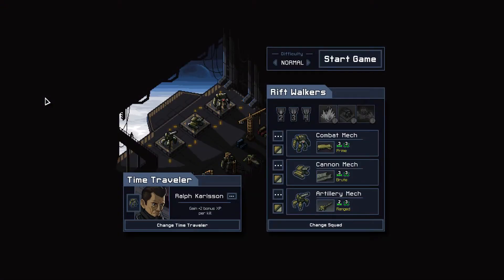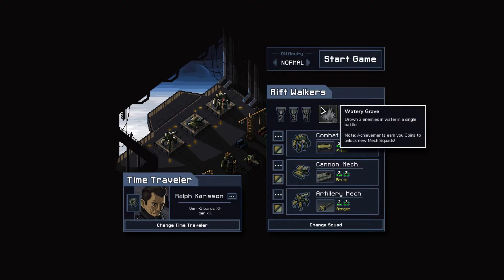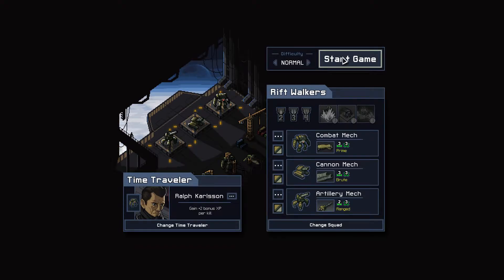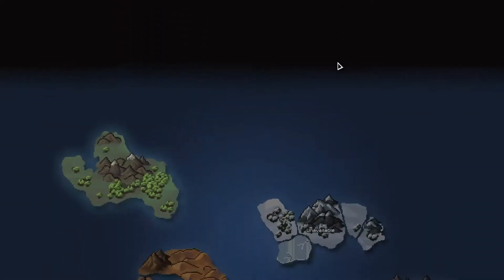So here's my first ever impressions before I do any form of stream on the main channel. Let's give you the first look at Into the Breach, a game which is only available on PC now but will soon be out on various devices, including potentially the Switch which is exciting. We get to pick a difficulty first of all. There are some penalties going up and down - we'll just go normal, honestly. Normal is like the I-don't-know-what-difficulty-I-want option.